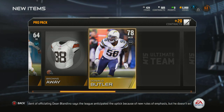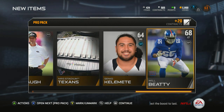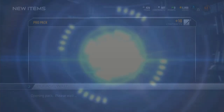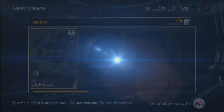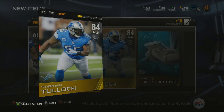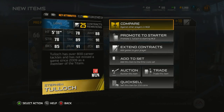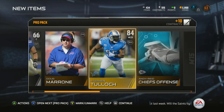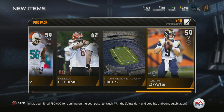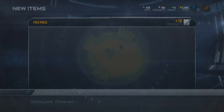I'll show you my total lineup — I haven't opened any packs before this so it's all from these packs. Stephen Tulloch — very nice, 88 awareness, good play recognition and pursuit, 78 speed. Still have not pulled a quarterback — not worried about it, I can always get one on the market.